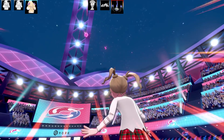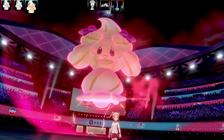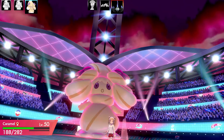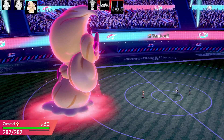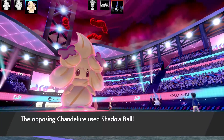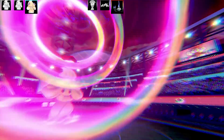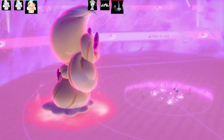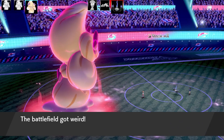Going for a Dynamax Alcremie to take out Chandelure. This is Caramel — I forgot to give it Dynamax Candies again. This is my Choice Scarf set, which was probably one of the best sets on my team. Going for a Max Mindstorm, coming off Psyshock.